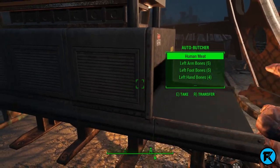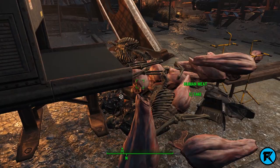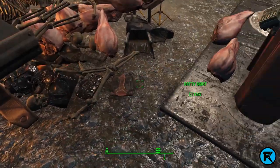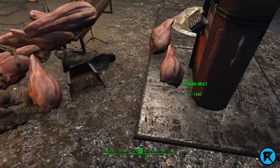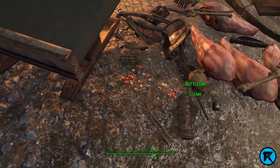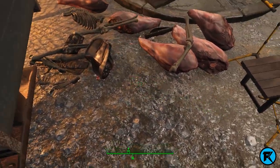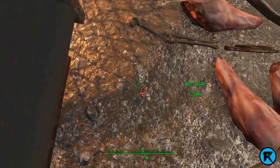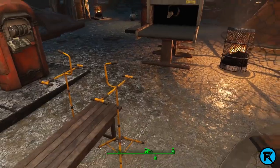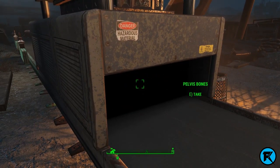I'm just gonna grab everything from the auto butcher because it's taking forever. Let's grab everything from the ground — that's a lot of stuff, a lot of bottle caps on the ground. There we go, and somehow this meat got over there. Oh, there's a rib cage stuck right there and a pelvis bone — is that it? Yep, pelvis bone. Everything else, okay.